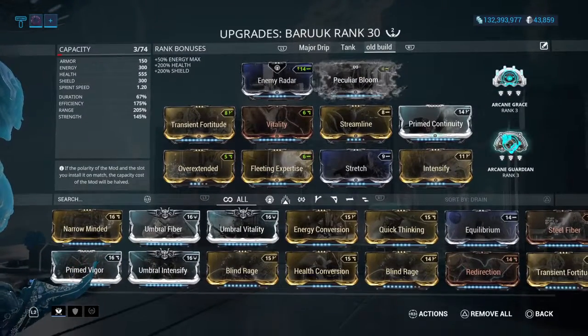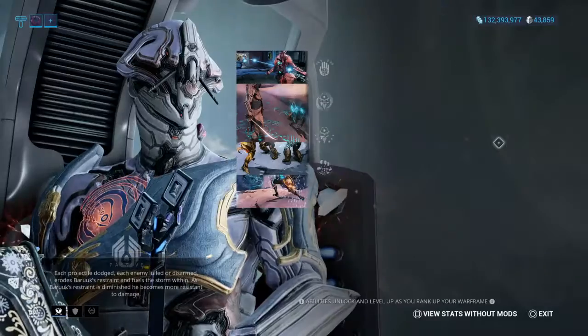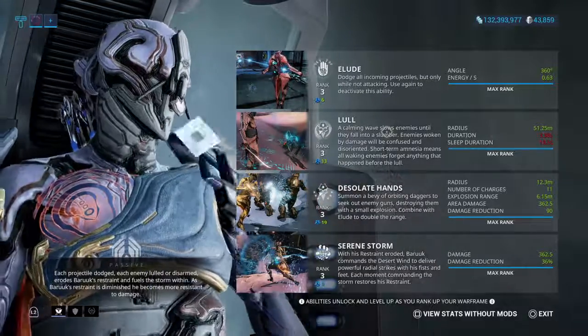Use Grace and Guardian for a little bit more tankiness. You have some Power Strength in there, you have a lot of range for CC, and you can pretty much keep your Elude up at all times. That's pretty good CC with decent duration.